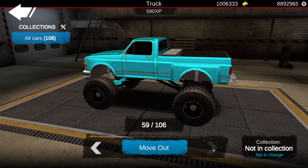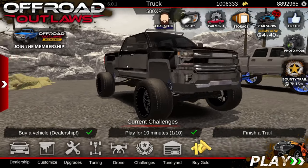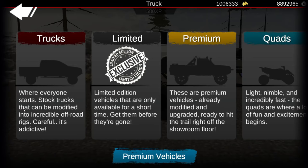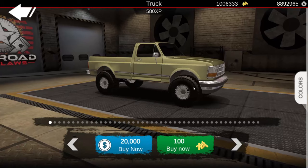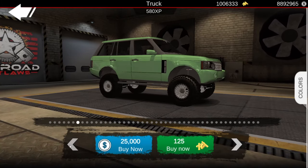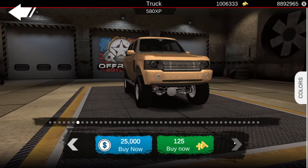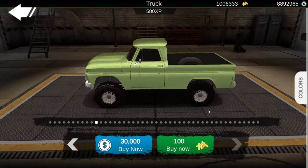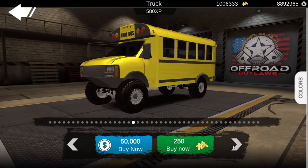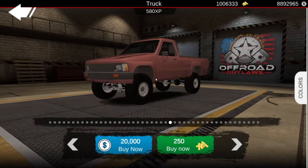Anyway, we're going to be building a drift truck today. I accidentally made a Duramax that can drift really well, so I figured I'd purposely try to make a cool drift truck. We're going to hop into the dealership and do this step by step. First thing we're looking for is a tiny truck — something really small that we can slam and slide corners in.